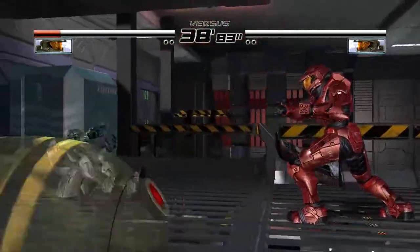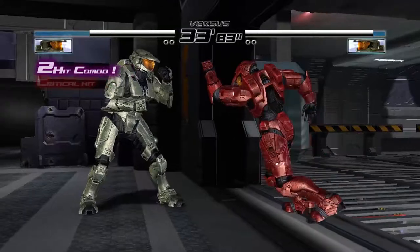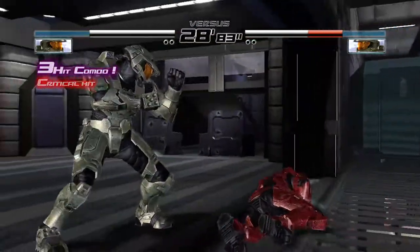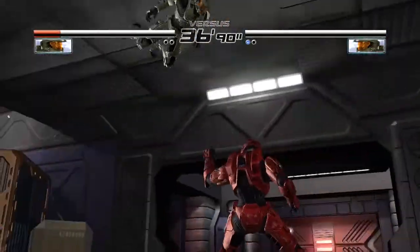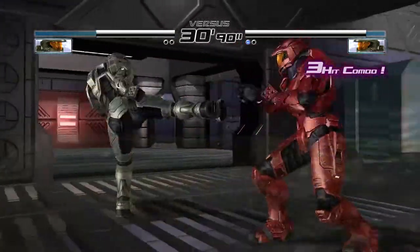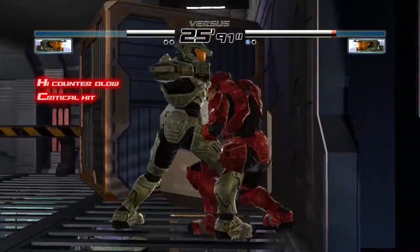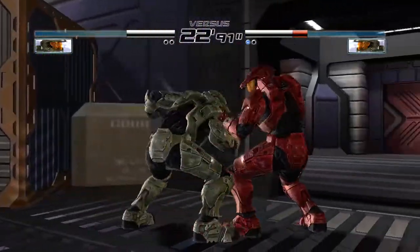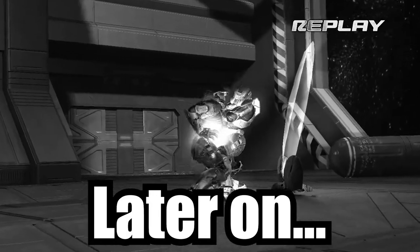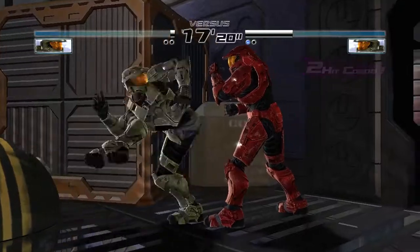It's located in Cairo Station in Halo, but in Dead or Alive 4 they call it Nauseo Station. So this is the Spartan character — there's the music, you got the sick guitar. Let's get to fighting. I know there's a plasma grenade combo, and oh, there we go — look at that, the sticky grenade right onto the shield!